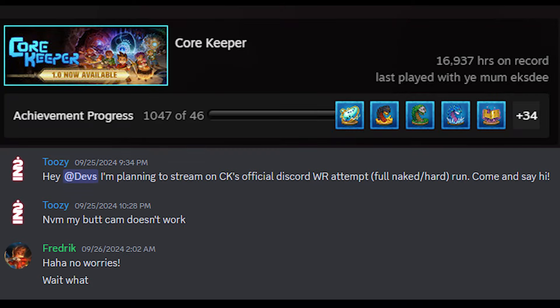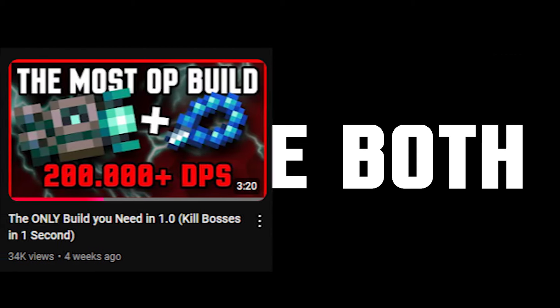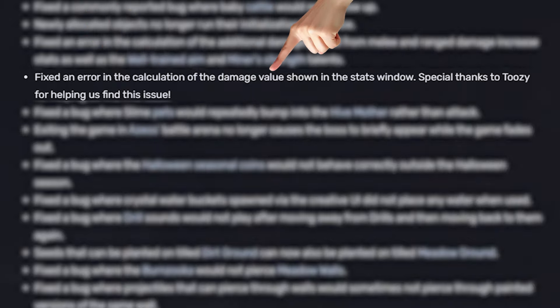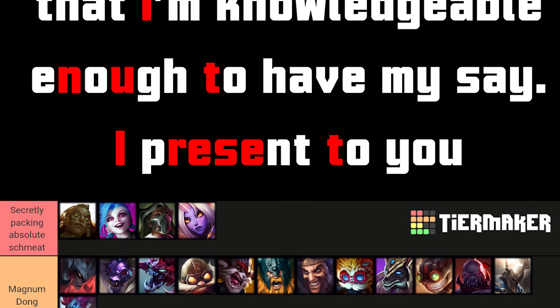You might be asking, Tuzi, what qualifications do you have as a professional in a field to make a tier list that we should trust? First of all, second of all — I'm the author of the build that killed every boss in one hit. I made both melee and ranged builds that consistently kill any boss in one second. I even have my name in a patch notes next to the words 'CALCULATION OF THE DAMAGE VALUE.' What else do you mean? Since we established that I'm knowledgeable enough to have my say, I present to you a tier list.